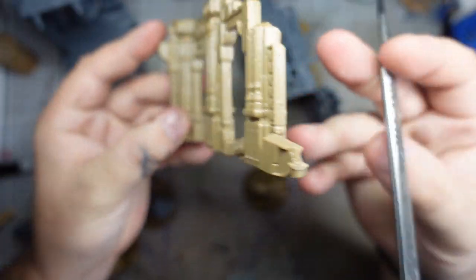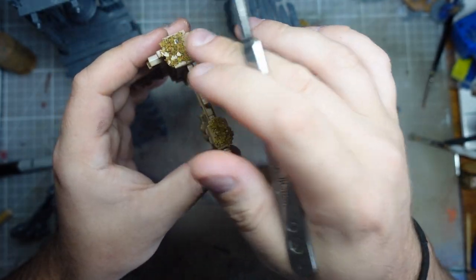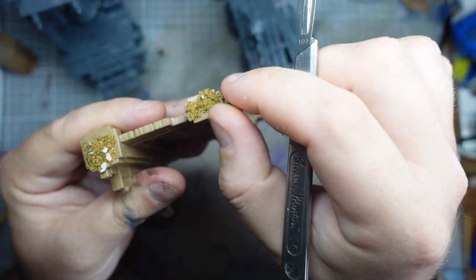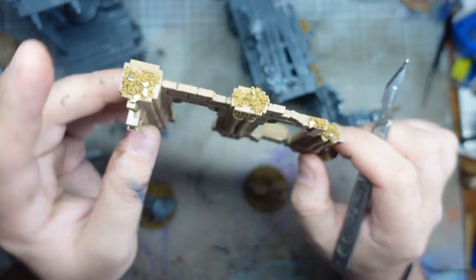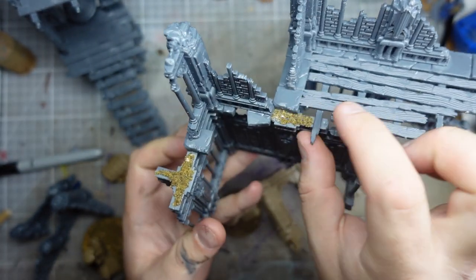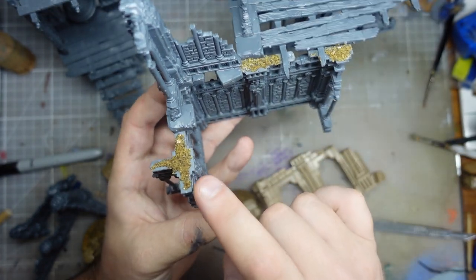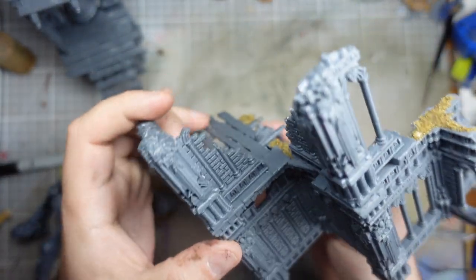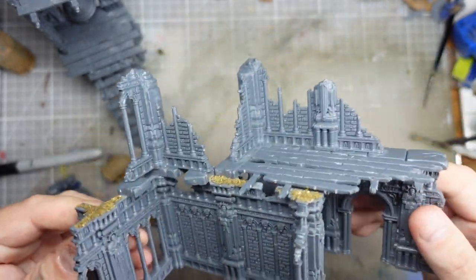Apart from removing all the sprue connections and the worst mold lines, I've also added some sand at the top of some of these columns to give the flattest bits a little bit of texture. I'll dry brush that more or less the same. I think that will add that little bit of extra texture and detail that the tops were lacking. I've built this as it is on the box, but I didn't put in the skeleton bits — I don't want to over-skeleton things. I've kept those for later.